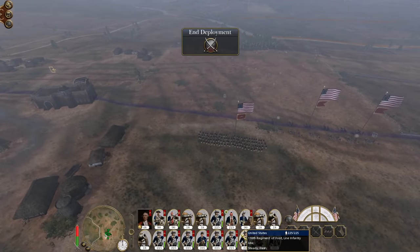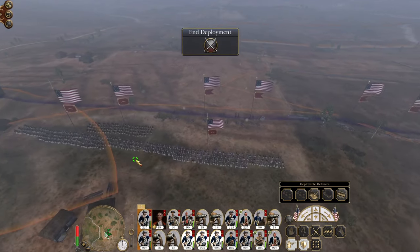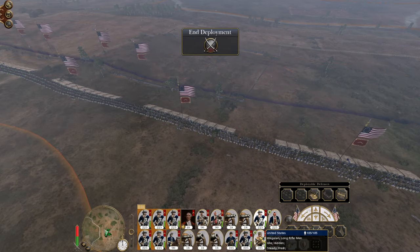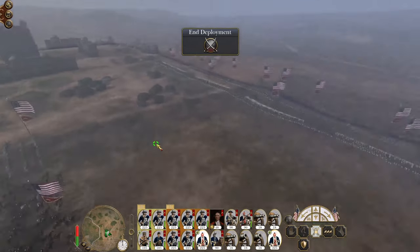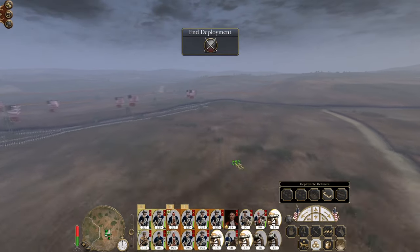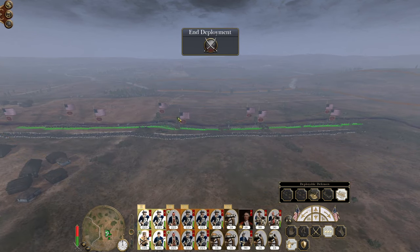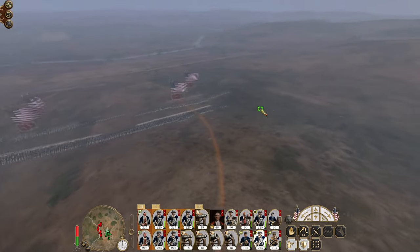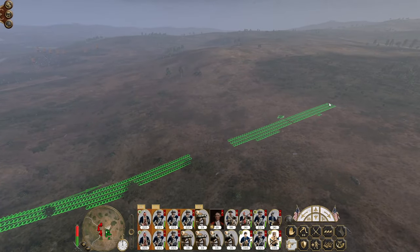I don't mind having an anchor against the edge of the town. What I want is a solid core of five units with trenches, and then all of these units to deploy in front with stakes. My melee infantry can hold in reserve in case they try to push through the town. Deploy artillery. A lot of their troops are actually on the flank.